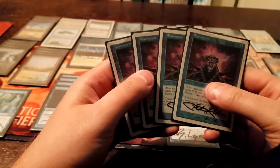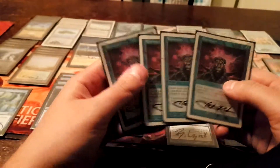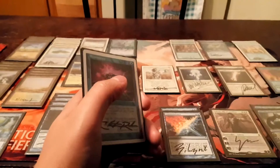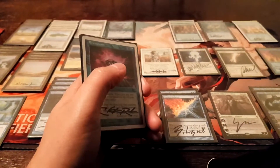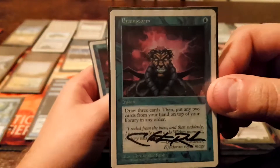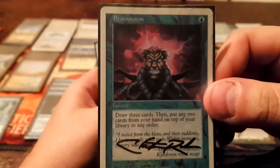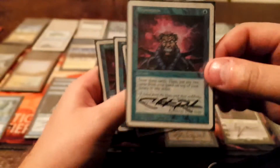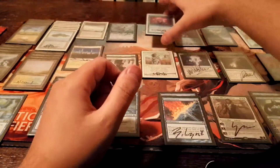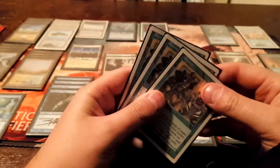Same exact thing for Brainstorm — four copies, no reason not to. It allows you to set up your miracles et cetera. You just can't go wrong. By the way, I apologize — my sleeves are exceptionally dirty because I'm about to re-sleeve this. Brainstorm — Christopher Rush artwork. This is the only one you're allowed to play. It has to be white-bordered. One of the most busted blue cards you can get your hands on.